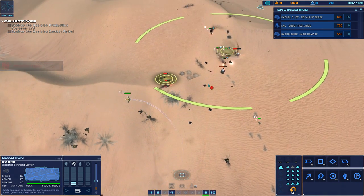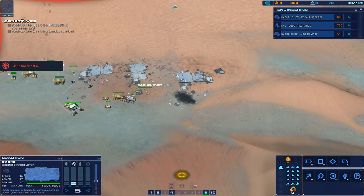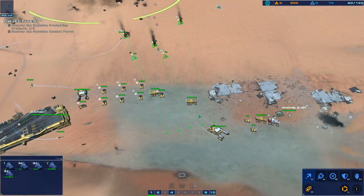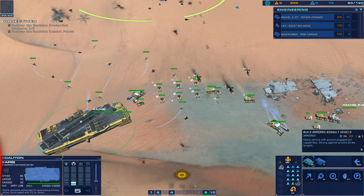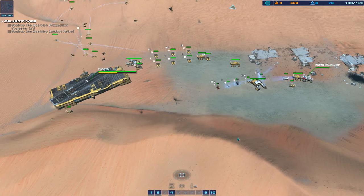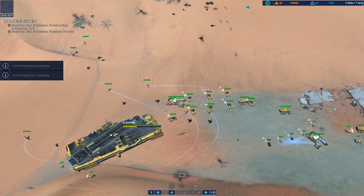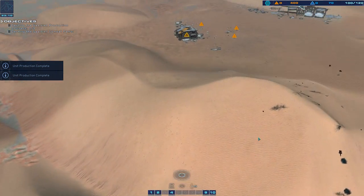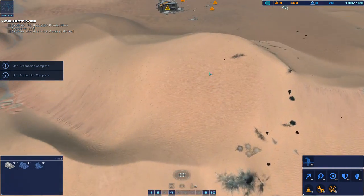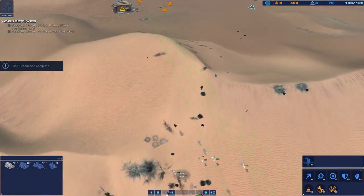Approach vector dialed in, green line confirmed, engines on. Ready — fire on the move. Enemy armor disabled. Carrier copies. Light attack vehicle in service. Acknowledged, destination set. Prep for displacement. Reading. Light attack vehicle online, we're clear to move. Acknowledged. Light attack vehicle in service.